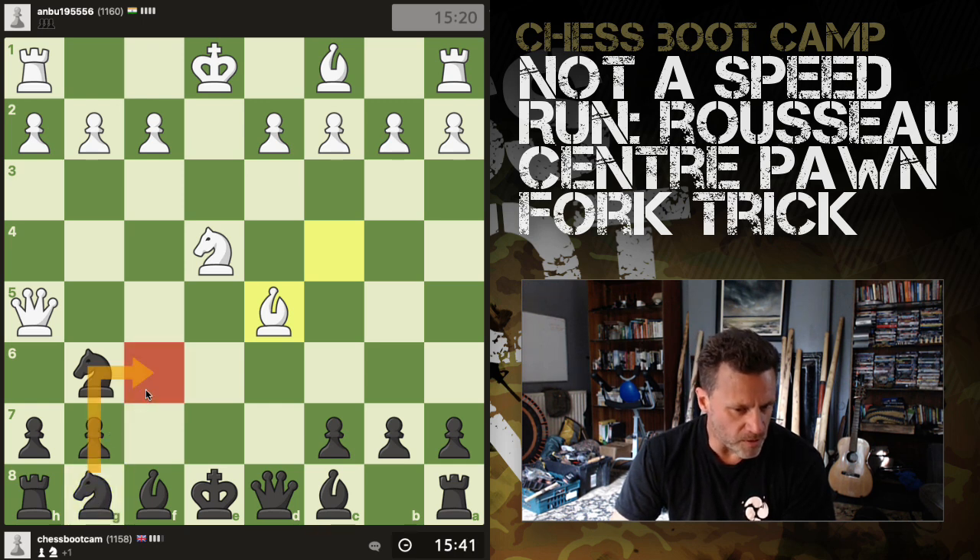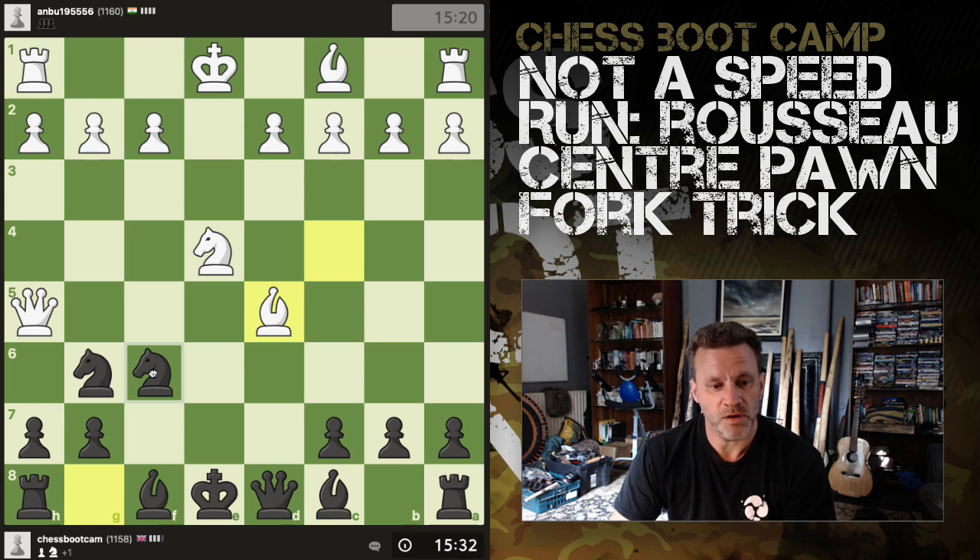I think we throw in this move now — attack the queen, attack everything. White's got three things out and I'm going to hit them all in one go. If knight takes, queen takes, I'm all right.